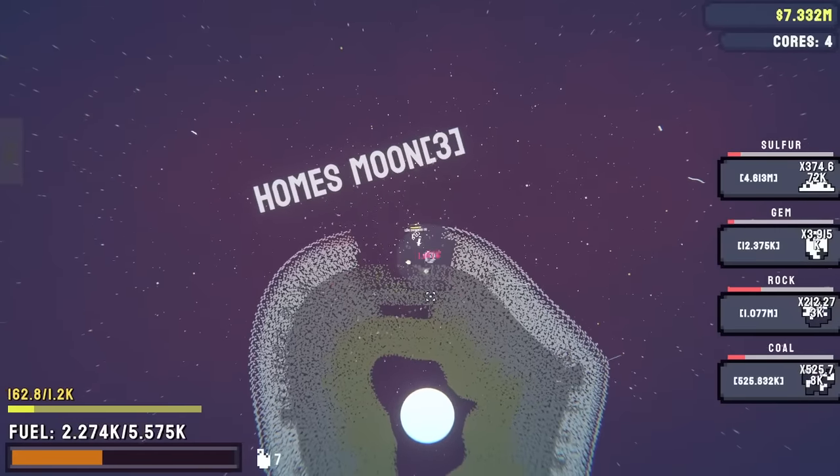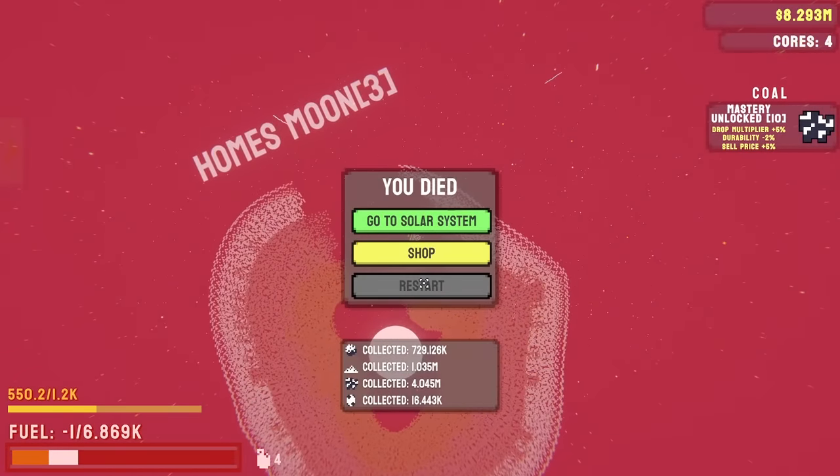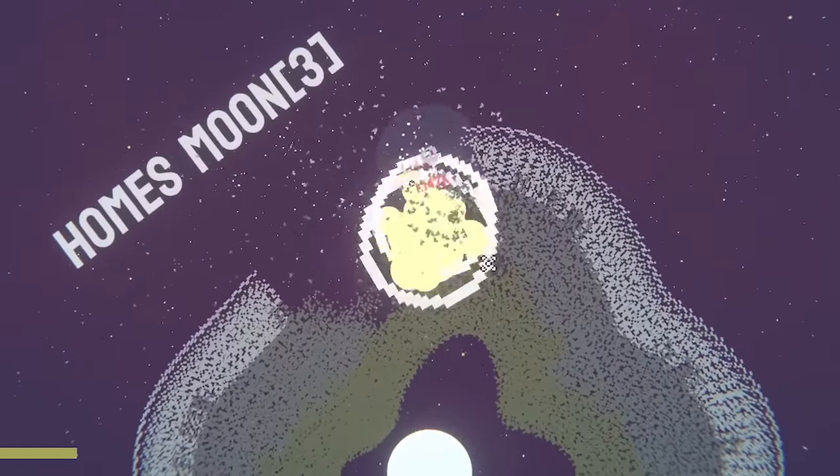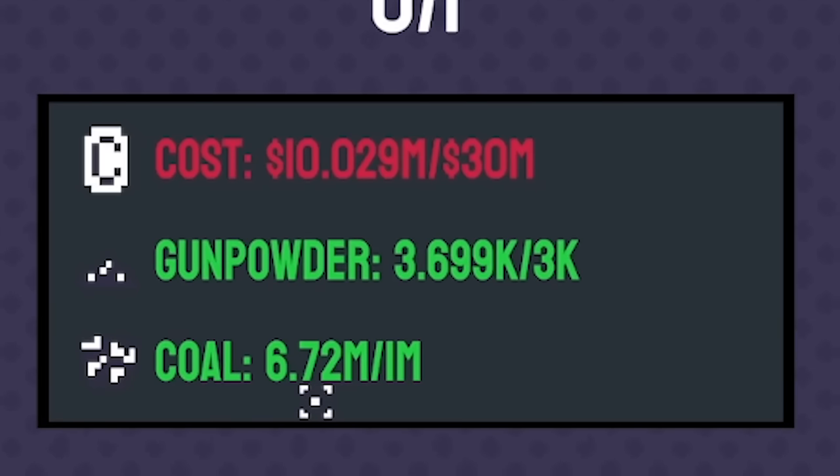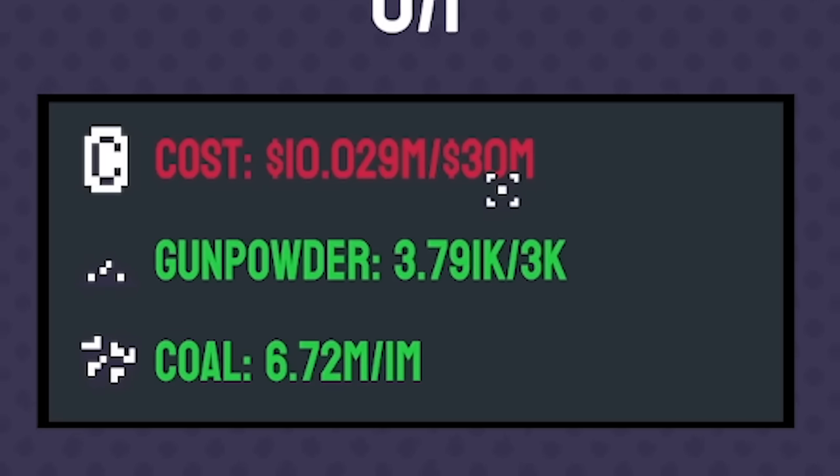Let's head down and get our grenades involved. You die instantly on this prestige. Just spam grenades — grenade, grenade, grenade — I've got loads of them. Look how much coal we got — 6 million coal now! So now we just need money. I need 20 million.